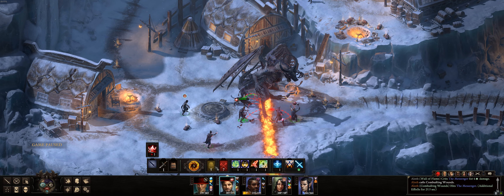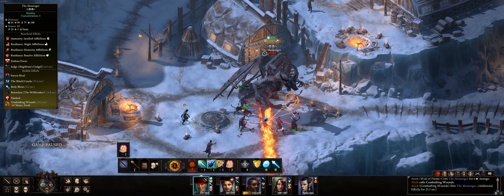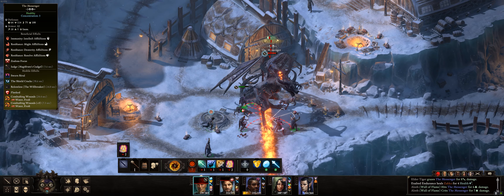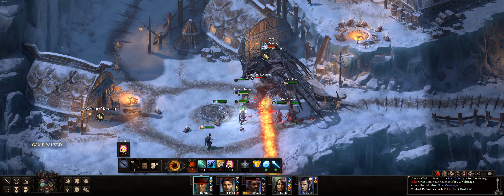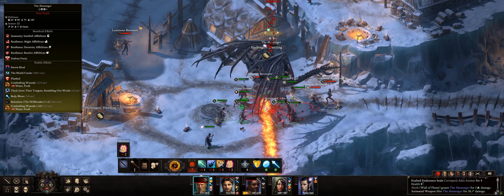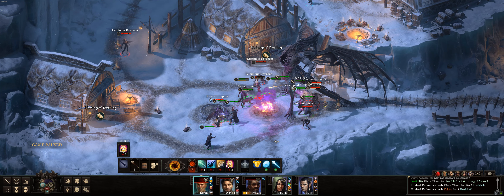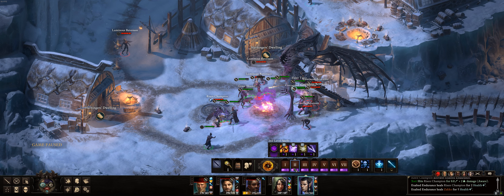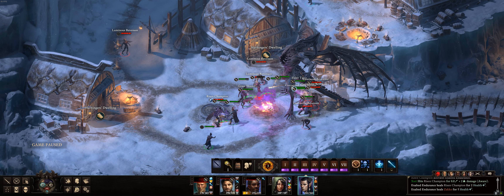We can buff this and hit with this. We can try to knock him down — no, can't because he has concentration right now. Look here — look how much damage he takes! This is the beam, don't need to care. Look at that damage — and there he dies! So this is how we do this fight. That's the power of Combustion Wounds, because Combustion Wounds does damage every time he takes damage. And if you have so many things hitting him at the same time, you saw he just died instantly.